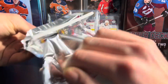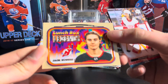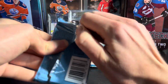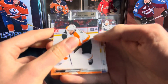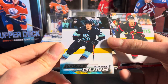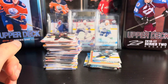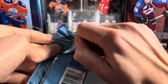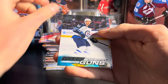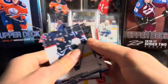The fifth young gun is going to be Shane Wright on the Seattle Kraken — that's one of the better ones you can get. He was supposed to go first overall, ended up going fourth, but I still think he's going to be pretty good. Our last young gun is going to be Dennis Chisholm on the Jets — don't have him yet, so that's good. That is our sixth young gun unless we hit some type of variation.